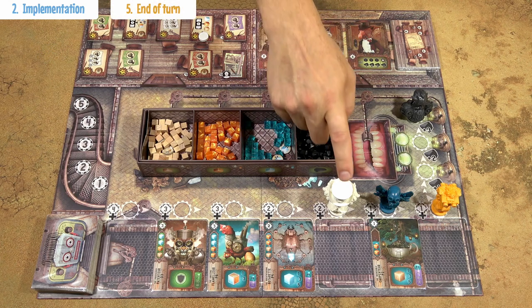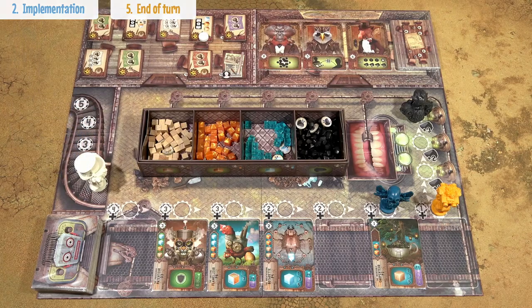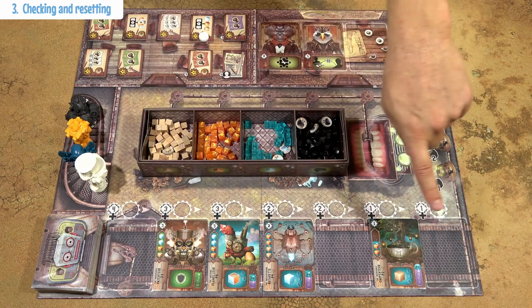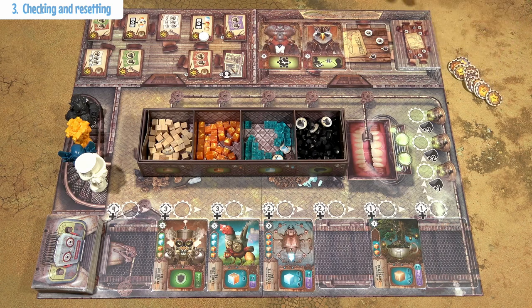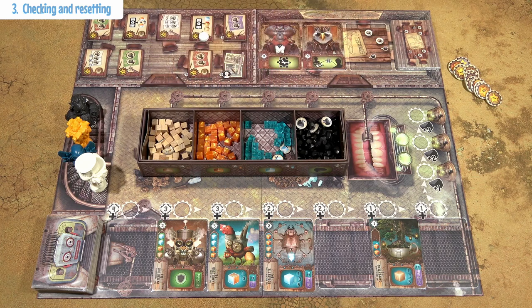The last step of the turn is to move your mini to the first available spot on the initiative track. After all players have completed their turns, refill the assistant track, refill the machines track, and the next turn begins. If at this point one of the players has 20 or more points, the game is over. Players with the most of each resource get 2 points, and whoever has the most points is the winner.